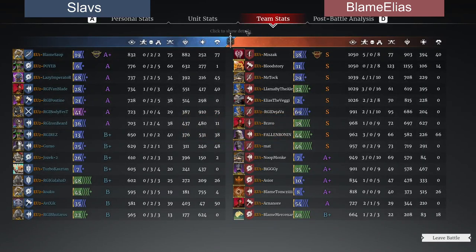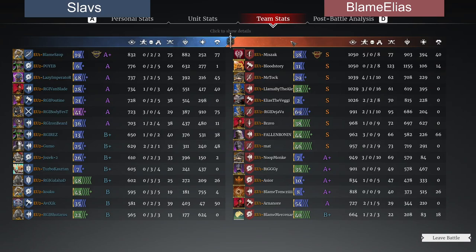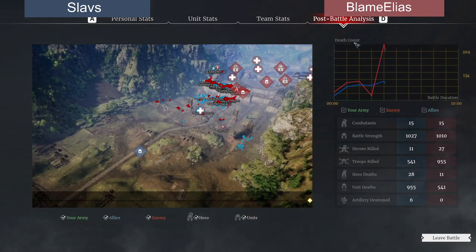Now let's see how they defend their city and what Slavs can come up with. Blamezob got the most unit kills on the Slavs side with 75. More importantly, on the Blame Elias side, Miss Suck takes the MVP with five hero kills — especially significant under current CBL rules — and 77 unit kills, while Bloodstory put up 123 unit kills. Blame Elias hadn't lost any hero to the three-death rule, whereas five Slavs players were eliminated. All three major fights were in favor of Blame Elias from the start. Slavs will need something clever for game two.